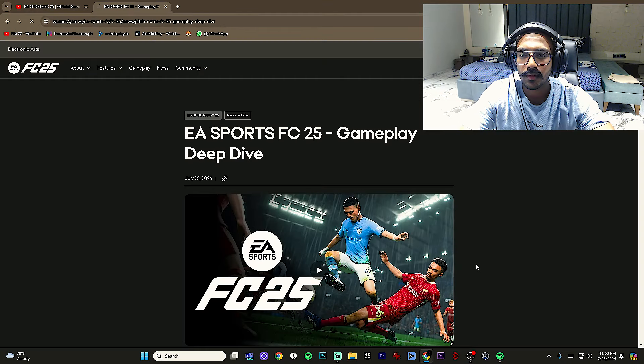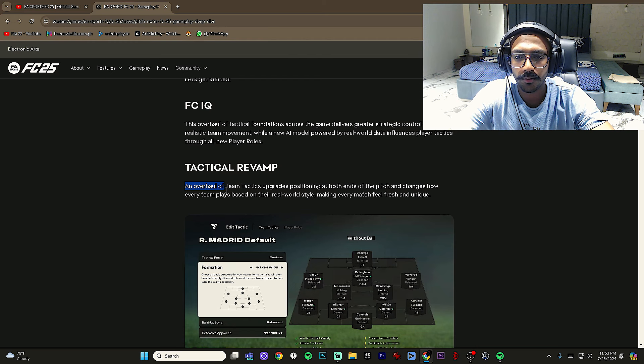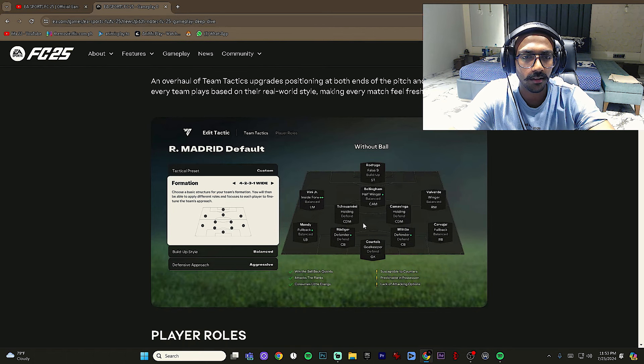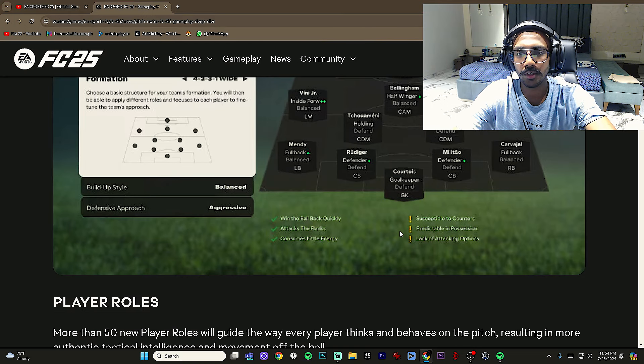Now let's get into the pitch notes for the deep dive. The tactical revamp introduces team tactics replacing custom tactics. Every formation gives you pros and cons — for example, the 4-2-3-1 wide formation wins the ball quickly, attacks the flanks easily, and consumes little energy, but is susceptible to counters, predictable in possession, and lacks attacking options because of the single striker up front.